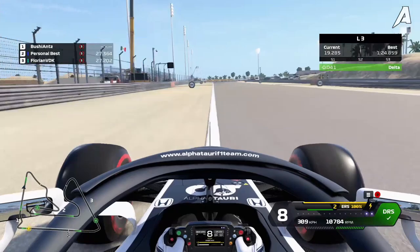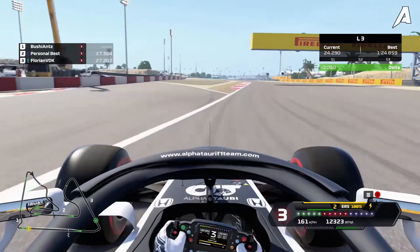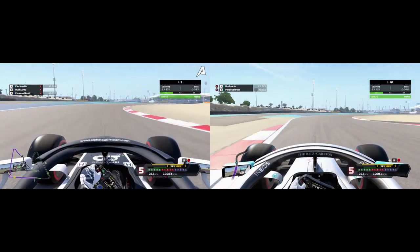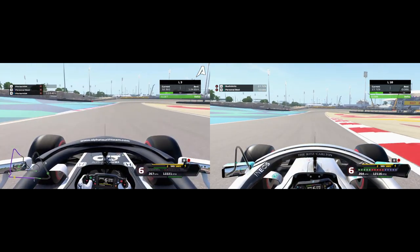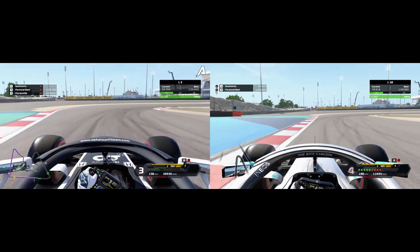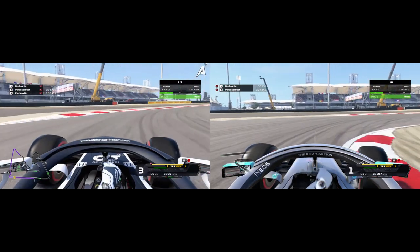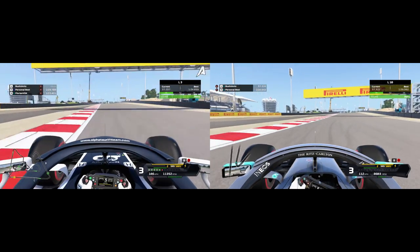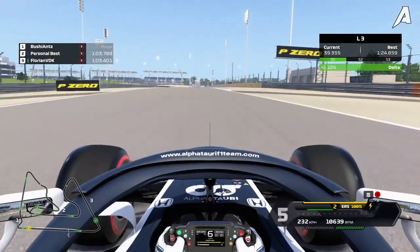Turn 4 is pretty much standard for both laps, braking at the 100 meter board. The only difference is I was able to carry just a little bit of extra speed due to the setup. For the next couple of corners, we're using the momentum of the car and actually using higher gears. For the downhill braking zone, I brake at roughly the same spot but you can see how much more track I use in the newer lap, which allowed me to open up the corner, carry more speed in, and get on the throttle earlier — which makes up a lot of time.